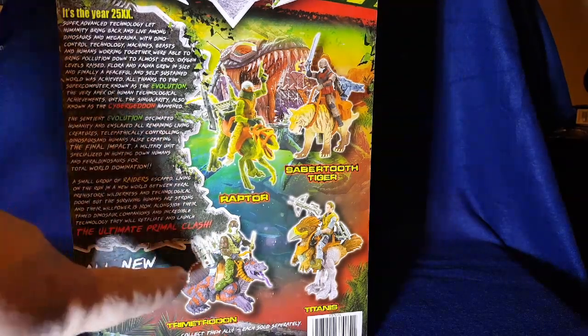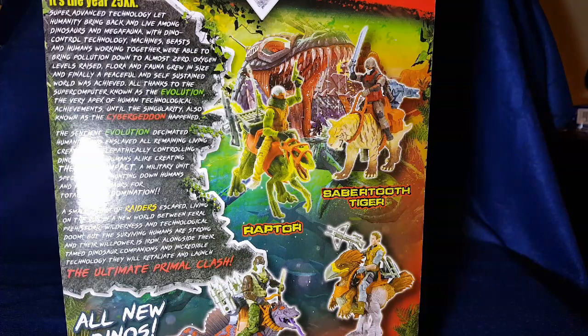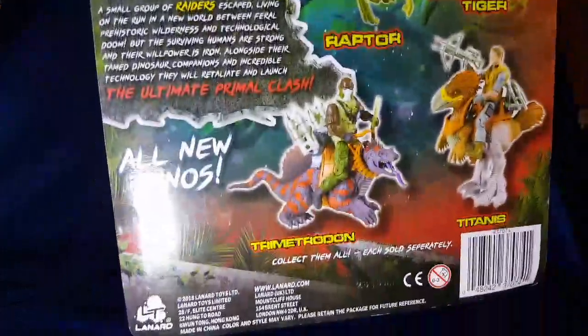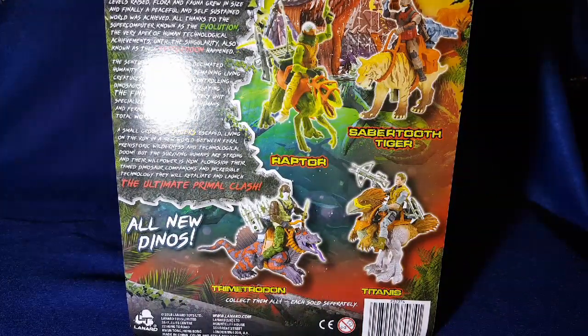I also want to look at the things on the back. These are under the Primal Clash line for Walmart; overseas it's come out as Jurassic Clash. We're still waiting to see if we get those little sets that had the smaller dinosaurs and more accessories for the figures. I'm really interested in getting one of the bases — I've never got the rock even though I've seen it a couple times in store. I'd love to get a rock and those extra accessories like the bow and arrow they showed off, so hopefully Walmart did order those.